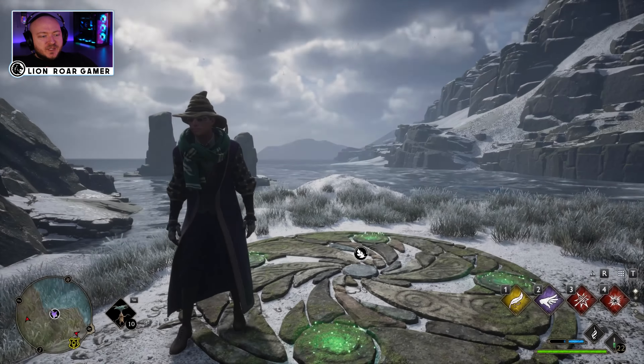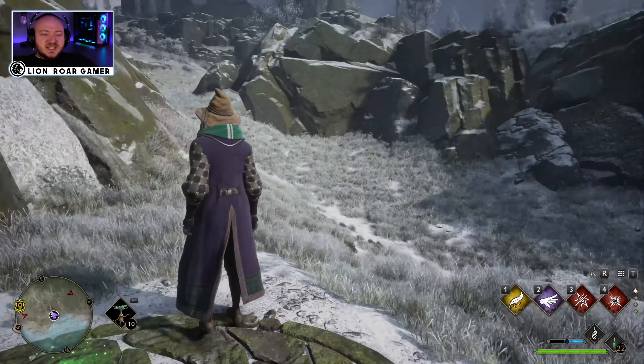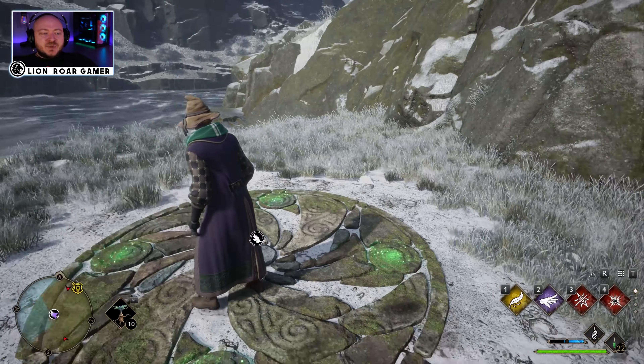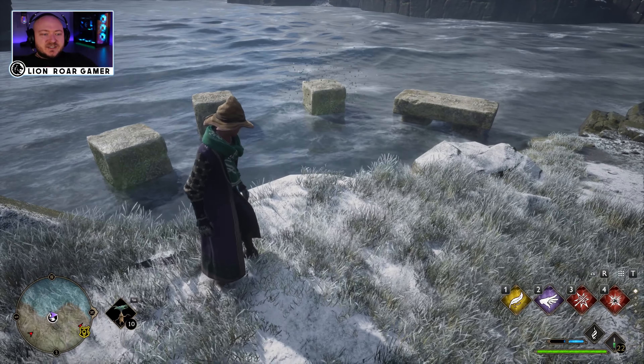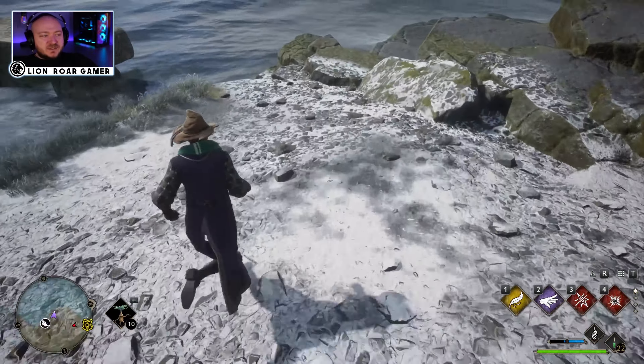When you zoom into this one, again be careful, there are some enemies around here, but this is what this one looks like. It's down by the river at the bank here, and when you spread your Mallow Suite you're going to see that some steps over here started glowing. So that typically means we have to jump from one to the next, so let's do that.